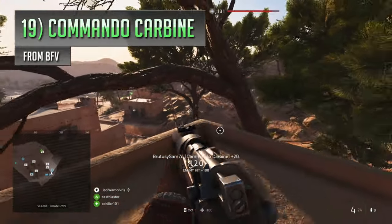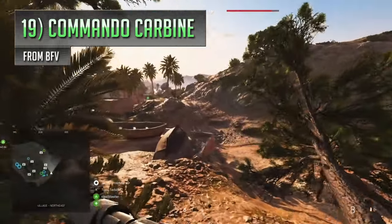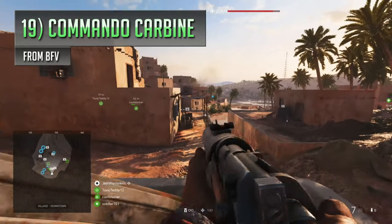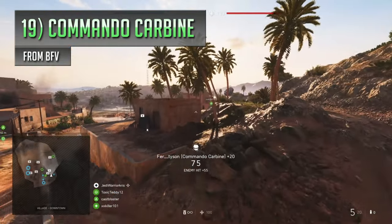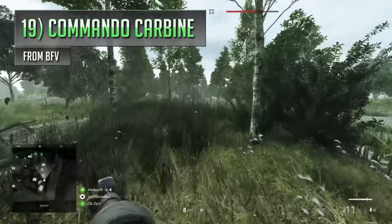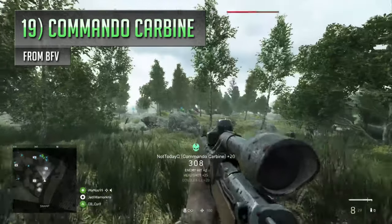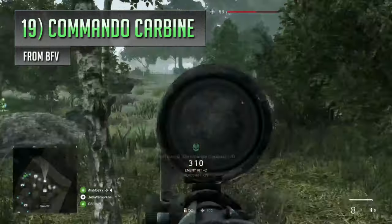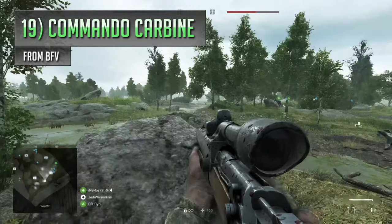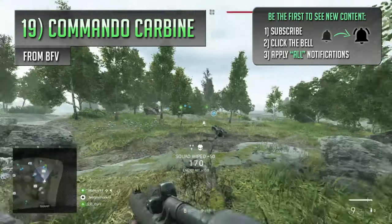Next is the Bolt Action Commando Carbine from Battlefield V, one of the Medic class's lesser used weapons. It often gets outshined by the M28 Tromboncino and the Jungle Carbine, because those guns pack more of a punch and can generally be more punishing and easier to use for long-distance takedowns. A lot of people don't really like the Commando Carbine, but a big reason for that is probably because they're not using it right. It has a lower bullet speed than usual, but it can often perform a lot better with aggressive playstyles, killing quicker than the other two within shorter sightlines, plus having more ammo to expend too.